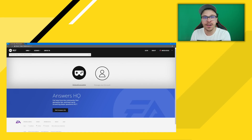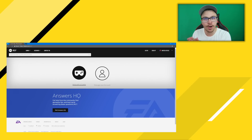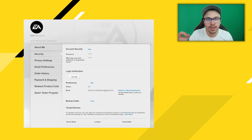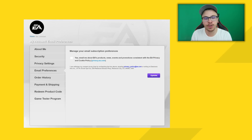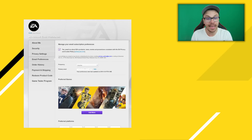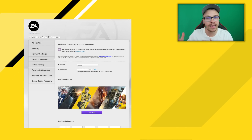First of all, enter the following website: help.ea.com. Then use your email and password to log into your account, then click email preferences and make sure to check the first option — 'Email me about EA products, news, events and so on.'